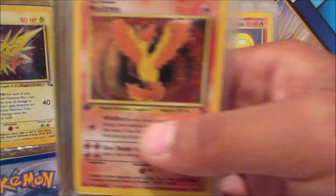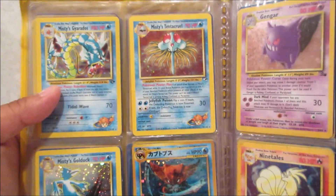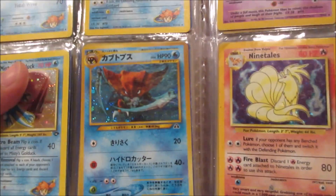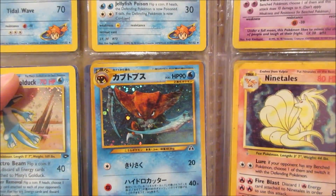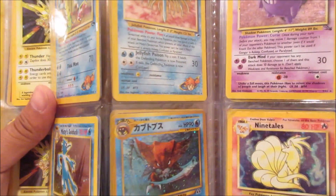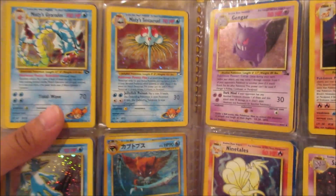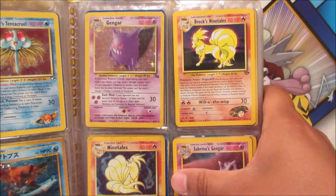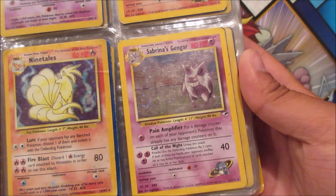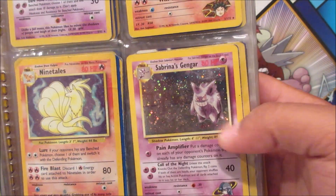I bet the next page is going to be Articuno — oh, no Articuno, but oh my gosh look at this: Misty's Gyarados, Misty's Tentacruel, Misty's Golduck, and a Japanese Kabutops — that looks amazing! And then we've got Gengar, Brock's Rhydon, Ninetales — this one's kind of played — and Sabrina's Gengar. He's just hanging up in the corner looking at you.